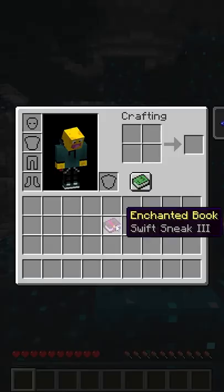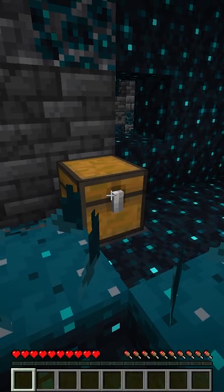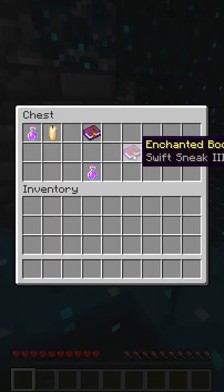Things in Minecraft you might not know. The Swift Sneak enchantment was added in the latest update of Minecraft. The enchantment book can be found in the chests that spawn in the new ancient cities.